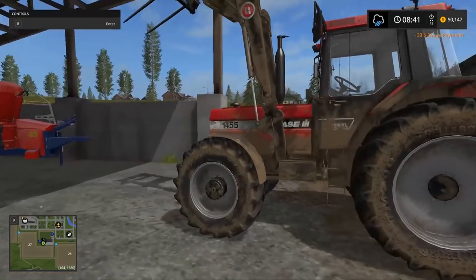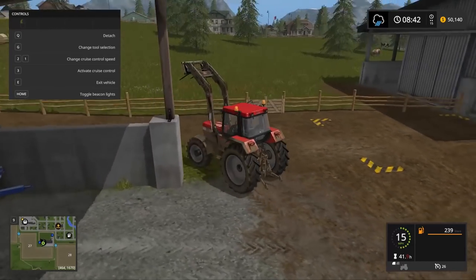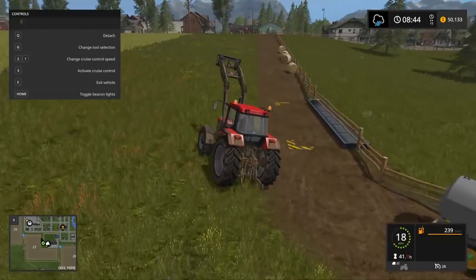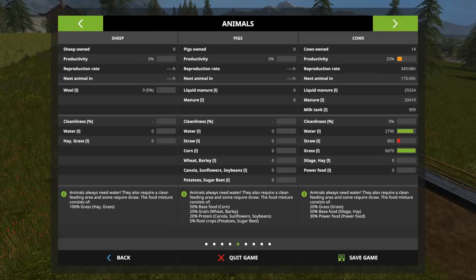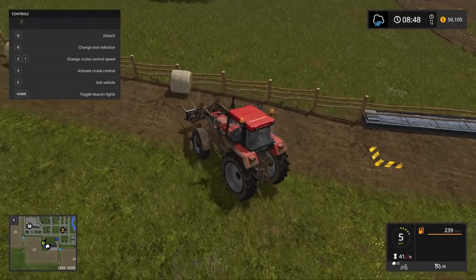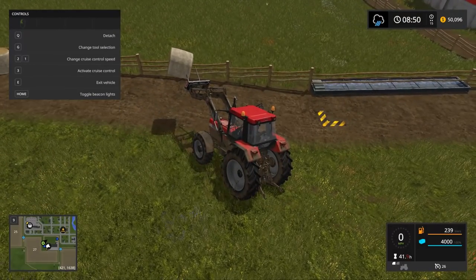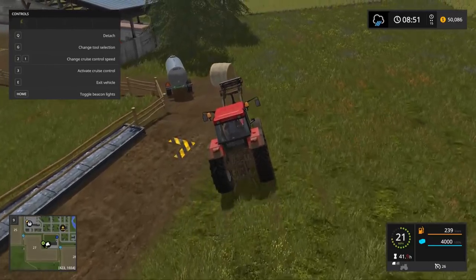What is up everybody, it is Gorilla Man back with another Farming Simulator 2017 single player. In today's video we are going to try and get our cow production somewhere around the 100% mark. I've been looking around trying to figure out what I can do - I'm putting stuff into the bin, mixing the straw and everything. We're going to see if we can make these cows hit 100% for this video, though we might not have enough time.